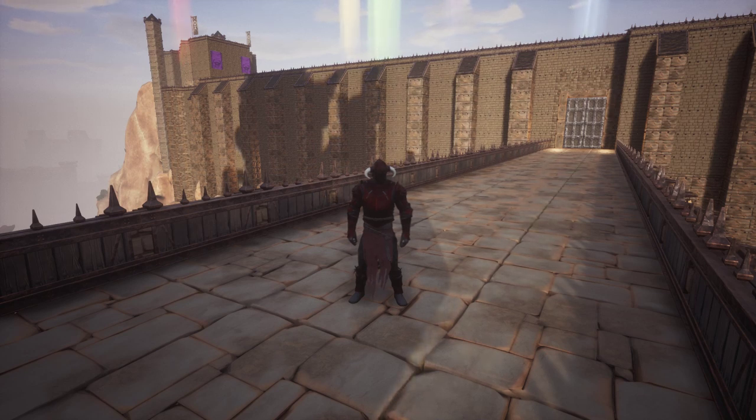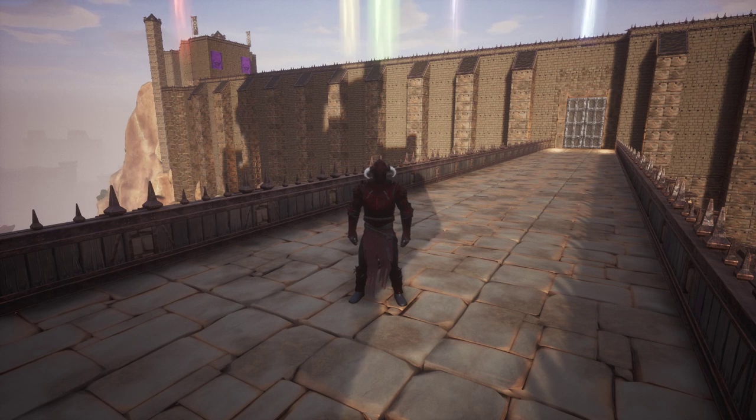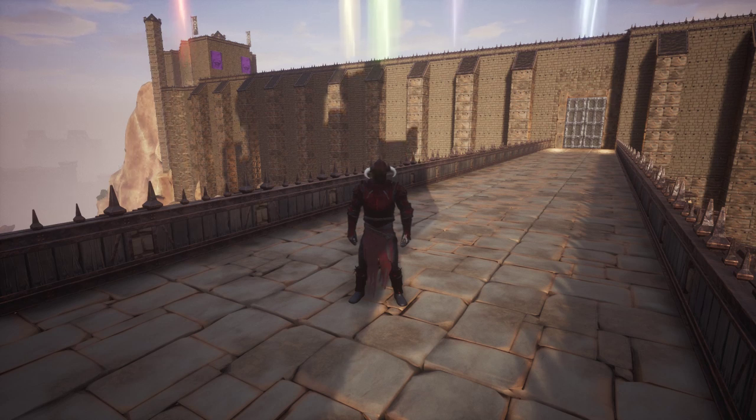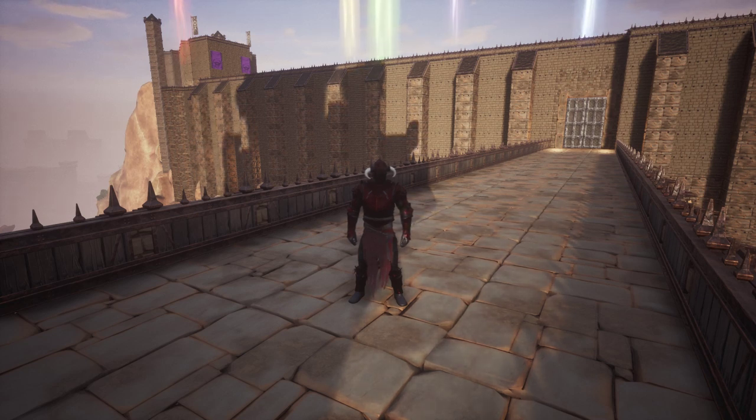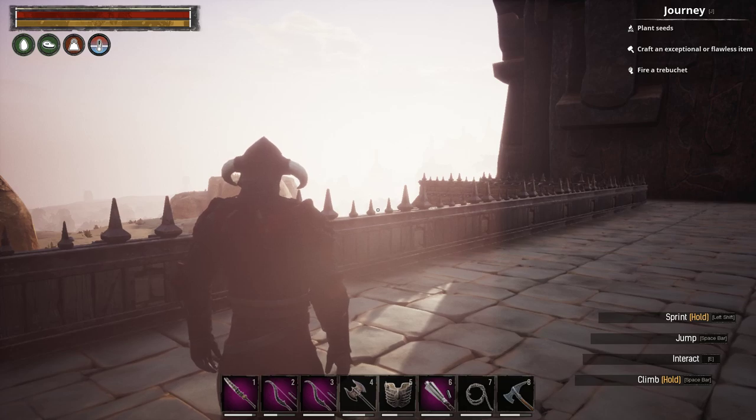Unlike other games such as Ark, Conan Exiles focuses a lot on combat mechanics — you can dodge, perform combos, and do many other things. It also allows you to tame creatures and animals, which I'll cover later. One interesting feature is building — there is no limit to how big you can build. You can also climb, though climbing is stamina-dependent, and having a full inventory will affect how much stamina you use.